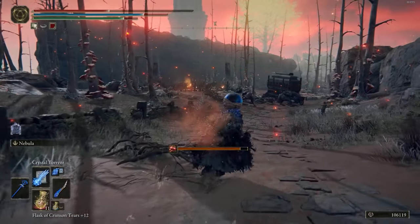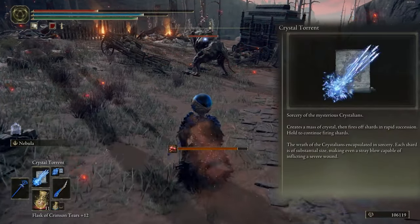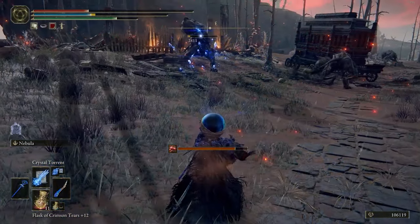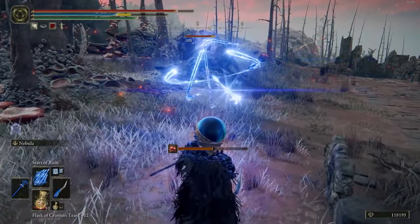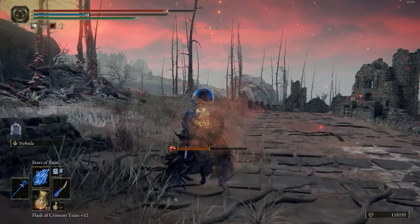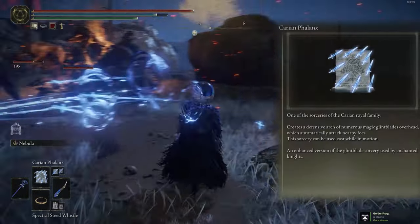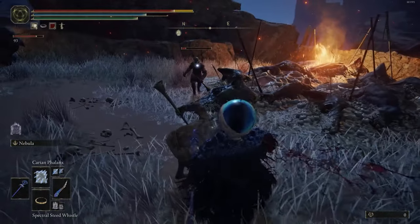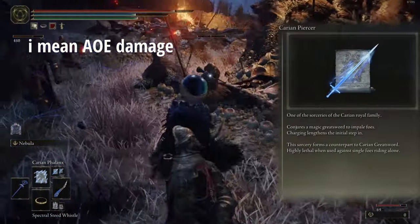For spells we have many options because we are a mage. The first one is Crystal Torrent — this spell throws many crystals at the enemy and you can hold this magic to kill foes and deal AOE damage to enemies close to the line of magic. Next spell is Stars of Ruin — this spell makes a small cosmic and the stars follow the enemy, and you can move after casting the spell, which is good for dodging attacks. Third is Carian Slicer, which respawns magic swords around the caster and if you mark the enemy they follow it. The last spell is Carian Piercer — it makes a big great sword and rushes to the enemy to deal damage.